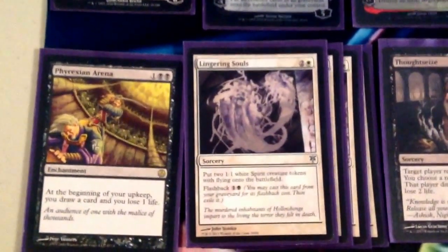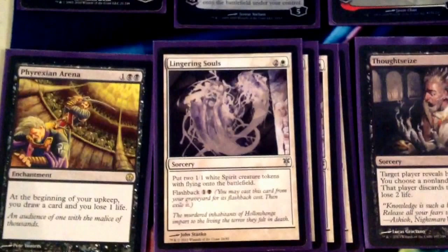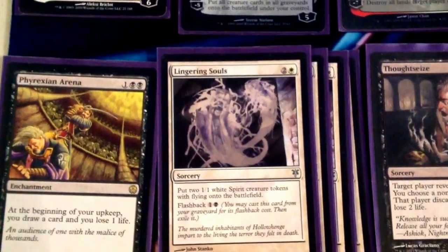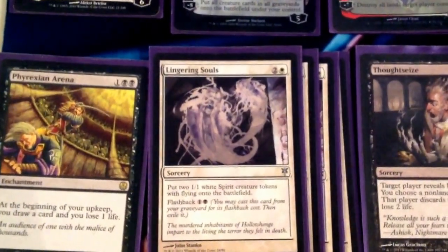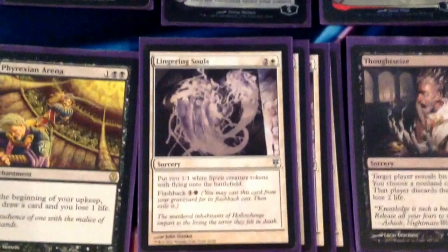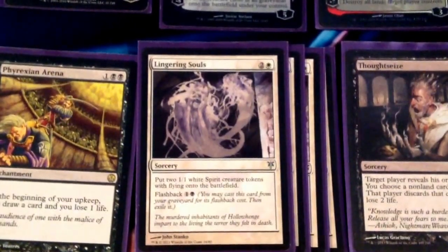Then we have 4 Lingering Souls, really good against almost everything in the format. Against control it's one of our win conditions — they need Electrolyze if they're Blue-White-Red, or a sweeper for just this one card. Having Flashback also makes it really relevant. Solid against every creature matchup, making multiple blockers. Against Merfolk, it gives us an answer to Master of the Waves, which is really hard for us to answer otherwise. And against many decks, this is actually one of our win conditions, because 4 flying spirits is normally enough to end a game, especially when you're killing all their creatures. Swinging for 4 in the air that they can't block is going to swing a lot of games.